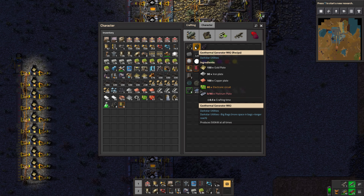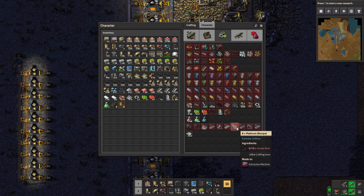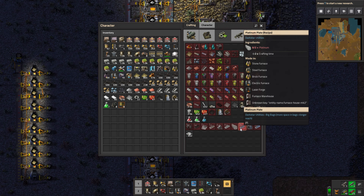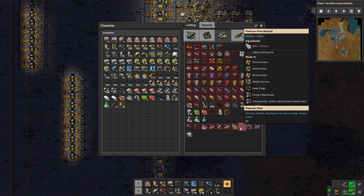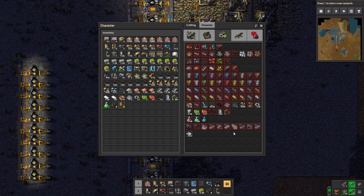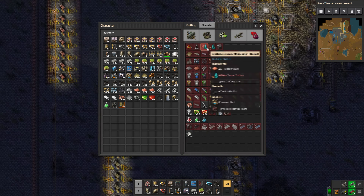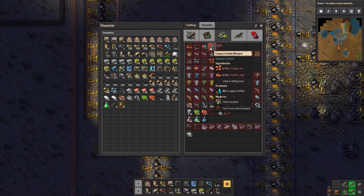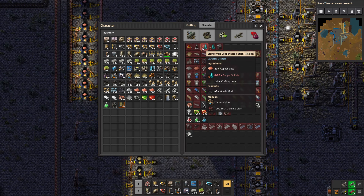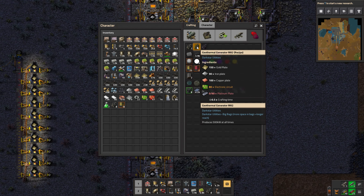Geothermality 3 is actually not that expensive all things considered. Geothermal 2 requires 90 platinum plates, and to make platinum you need anode mud. I'm just going to call it mud. It's 90 plus, so 180 of this stuff total — that's 1800 mud. The way you make mud is with electrolysis copper dissolution, which requires copper sulfate. Each batch makes 40, so each one makes four of the 180 we need — that's a lot. But this tier produces 500 kilowatts.